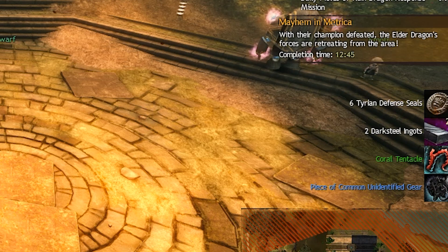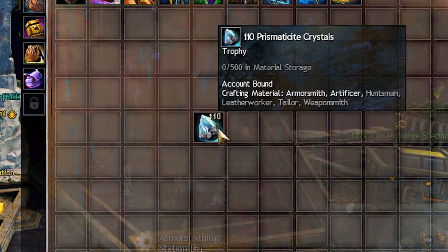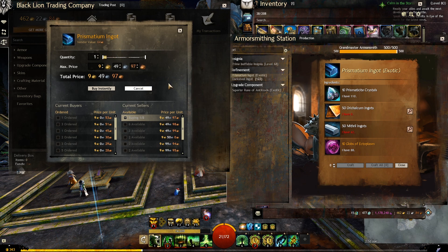There are two more important items we can get from the chests. The first are the prismatic crystals — not a guaranteed drop, but you will have a decent chance of getting them from the end chest. You can use those crystals to craft prismatic ingots, which you can sell on the trading post for a decent amount. Always pay attention to the price, because if it drops too much, it may not be profitable to make those ingots anymore. So always calculate the cost of materials first, compared to the profit from selling those ingots, and don't forget to take the taxes away.